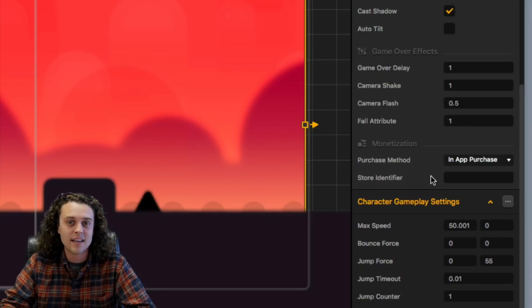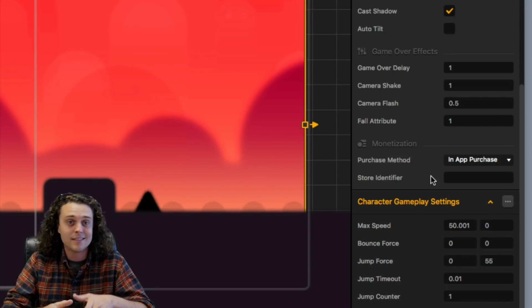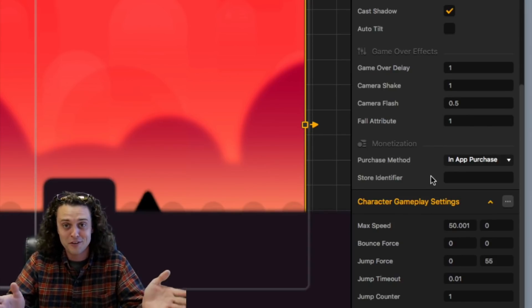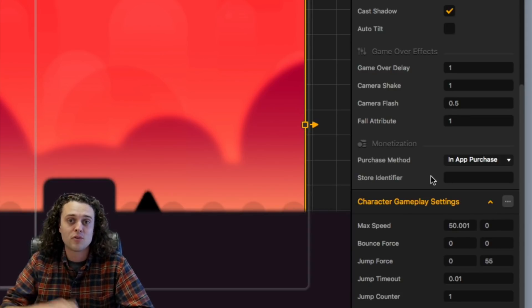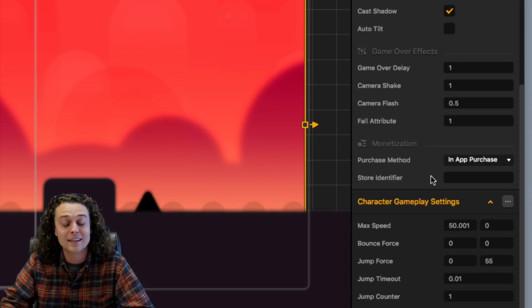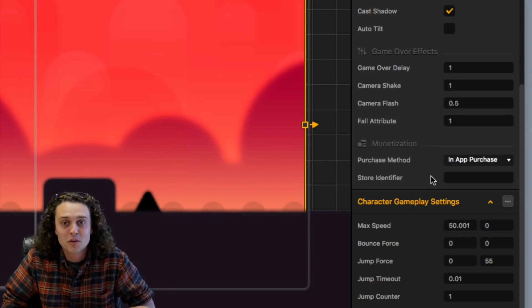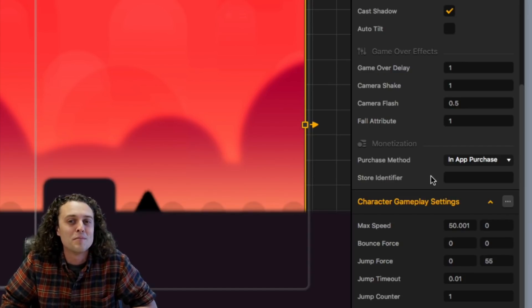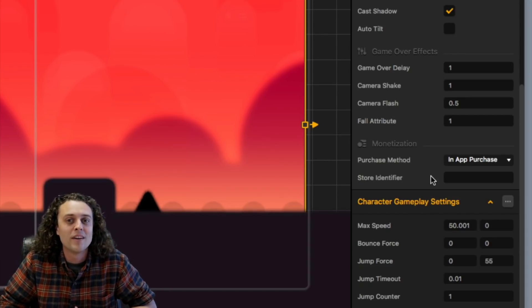That's how you can add a 99-cent charge or an in-app purchase for a special character. You'll decide the price — whether it's 99 cents, $5, or $50 — when you're setting it up in the Play Store or the App Store. I'll show you how to do all that in another tutorial, but that's going to be a longer one. That's how you set up a special in-app purchase for a character you've put a lot of heart into.